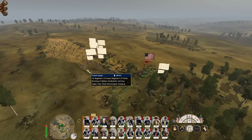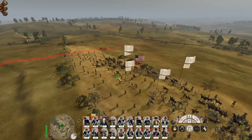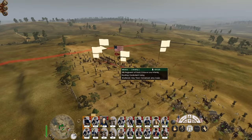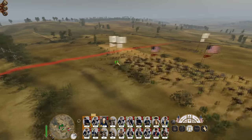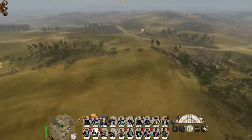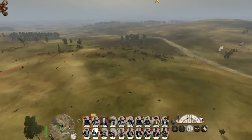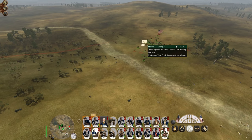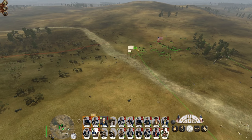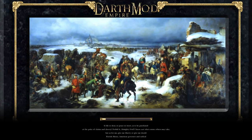Yeah they killed some of my men but their cavalry are falling thick and fast. Kill the last three infantry — last infantry man, okay cool. Kill the last two dragoons. General go get them. Now you're in the mix getting some kills. That was one Mexican army — want to send another? Very nice, plenty of room for more.